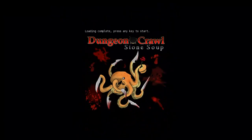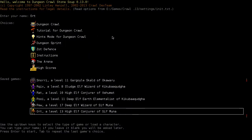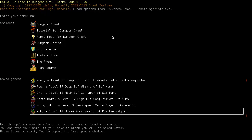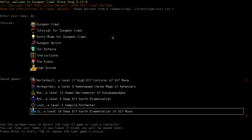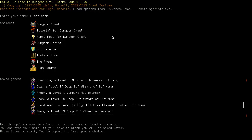Hello and welcome back to Let's Play Dungeon Crawl Stone Soup. We are going to continue with our Fire Elementalist tutorial today. I forgot what I called him - Fluttleban, that's right.